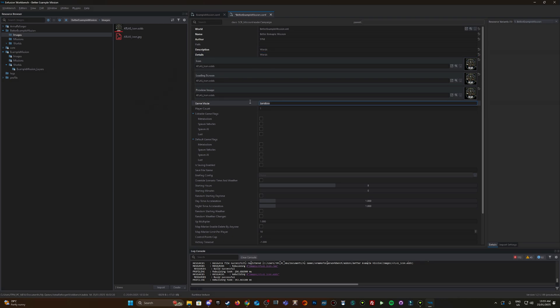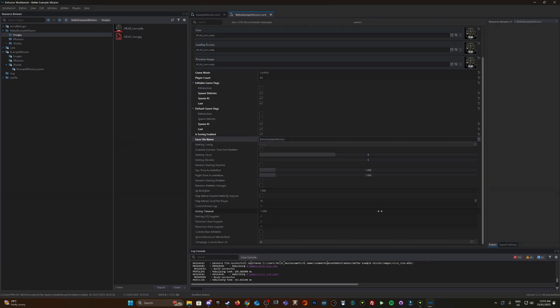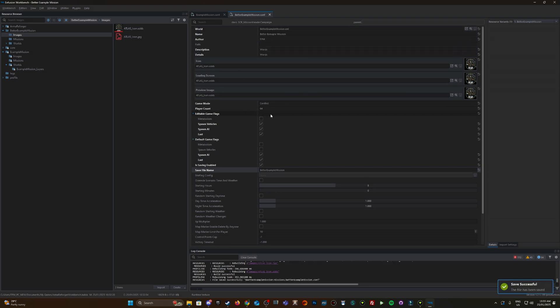Game mode is Conflict, number of players — let's do 64. If you want AI and vehicles to spawn, make sure those are ticked. If you want the mission to be saveable so it loads after a restart, enable Is Saving Enabled and give it a save name — Better Example Mission. I leave most other settings as default. Ctrl+S to save.